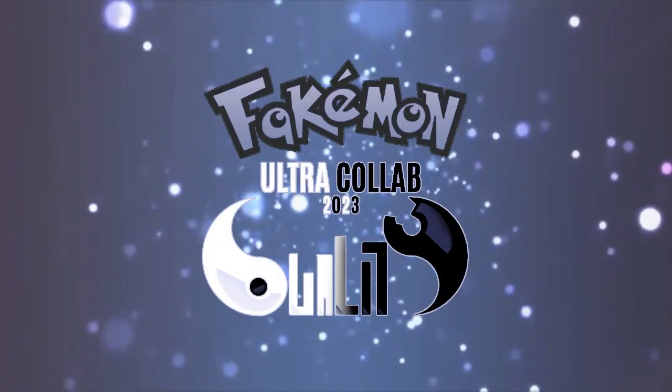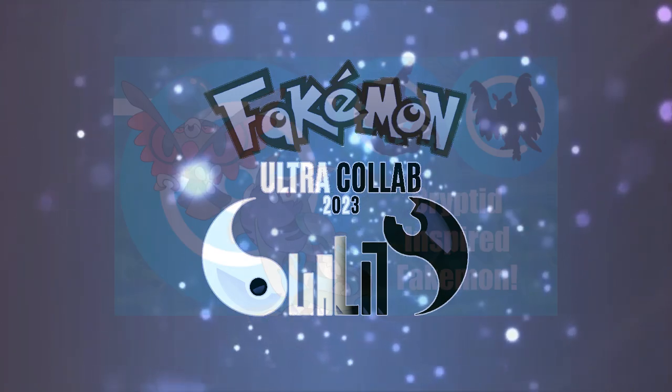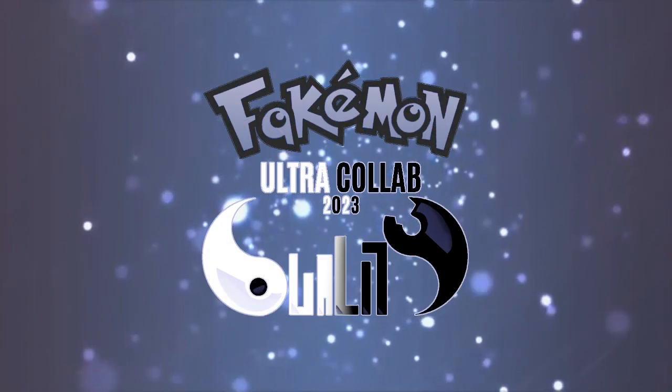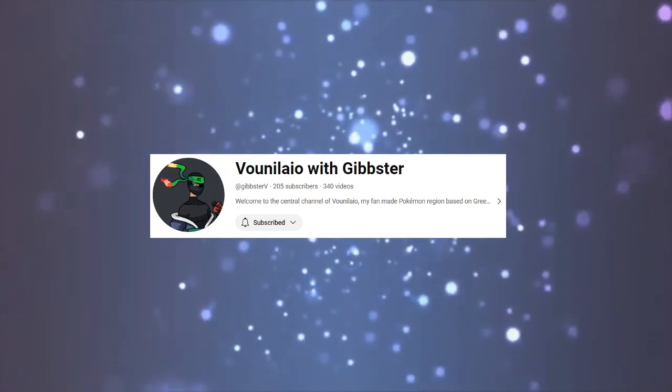I think it's about time I get around to my Ultra Collab video, as I was tagged back in September. For those of you who are unaware, the Ultra Collab is an annual challenge put out to fellow Fakemon creators, prompting artists to draw Pokemon around a certain theme. I participated last year when the theme was Cryptids, but this year the prompt is Duology. I was tagged by Villanilio with Gipster, who did their own entry a few months ago — their video can be found up here. At the end of this video, I will tag fellow creators after giving my own take on the idea.